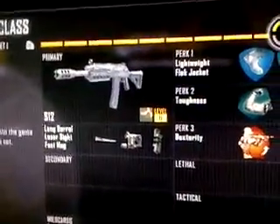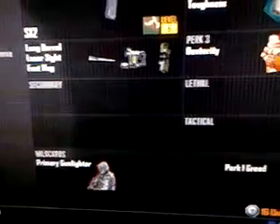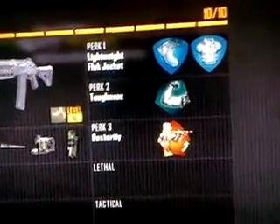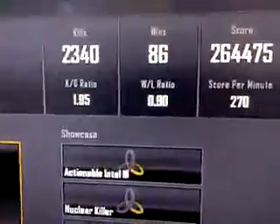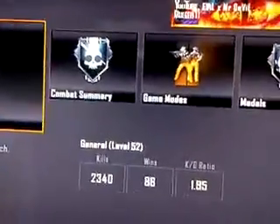Then my fifth class is the S-12 with Long Barrel, Laser Sight, and Fast Mag. Wildcards are Primary Gunfighter and Perk 1 Greed with Lightweight, Flat Jacket, Toughness, and Dexterity. If you'd like more videos like stats and all that, please leave a like, a comment, and if you haven't yet, subscribe. Thanks and have a great day.